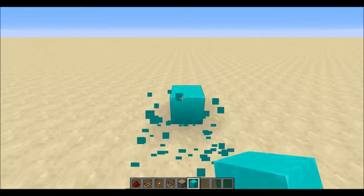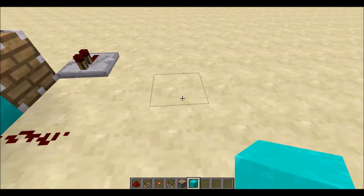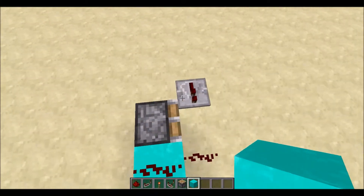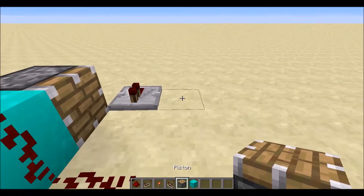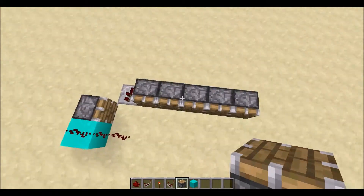For now, so we don't interfere with anything else, we're just going to get rid of this redstone torch. We want it to come along about five blocks - a five-by-five grid will be a decent letter size. So we can just make five pistons: one, two, three, four, five.